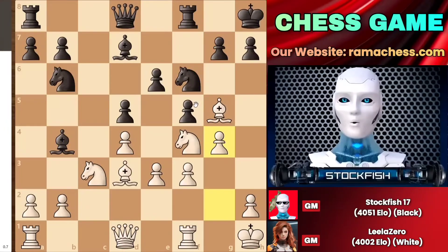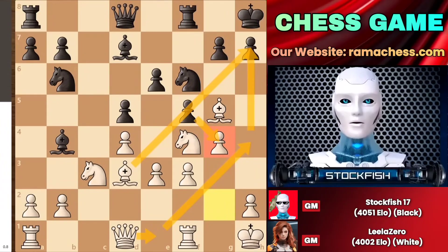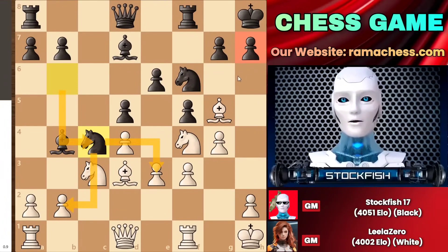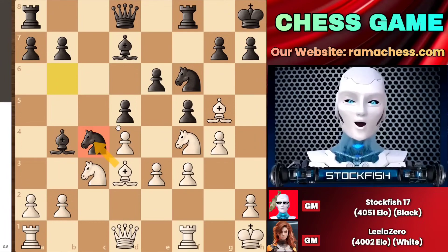Returning to the main position, we discover that f takes g4 would be a very bad choice because the bishop's diagonal will be wide open, while queen to e1 followed by queen to h4 can arrive. Therefore, I decided to consider knight to c4, putting the knight on a good square where it puts pressure on these two pawns. Leela didn't capture the knight because if she exchanges her light-square bishop for the knight, she will lose control over the light square diagonal.